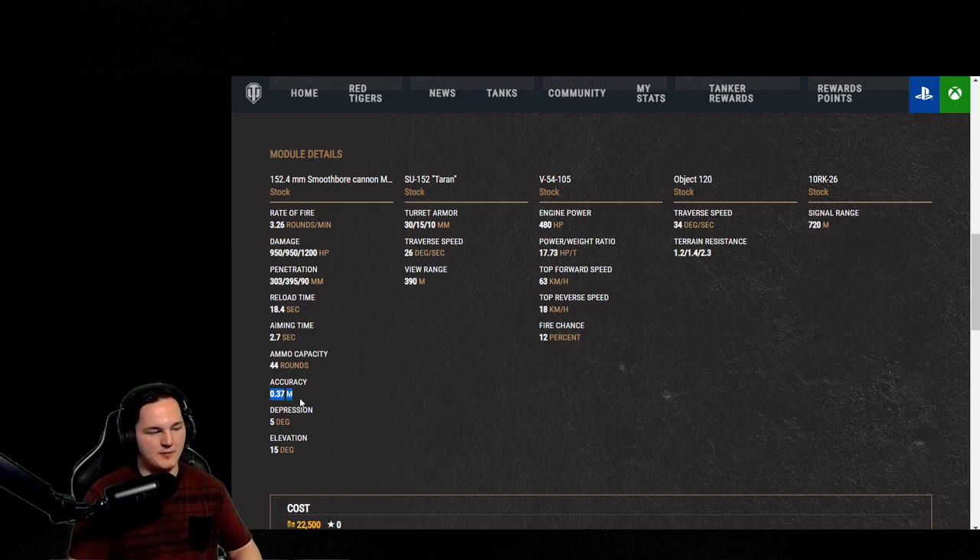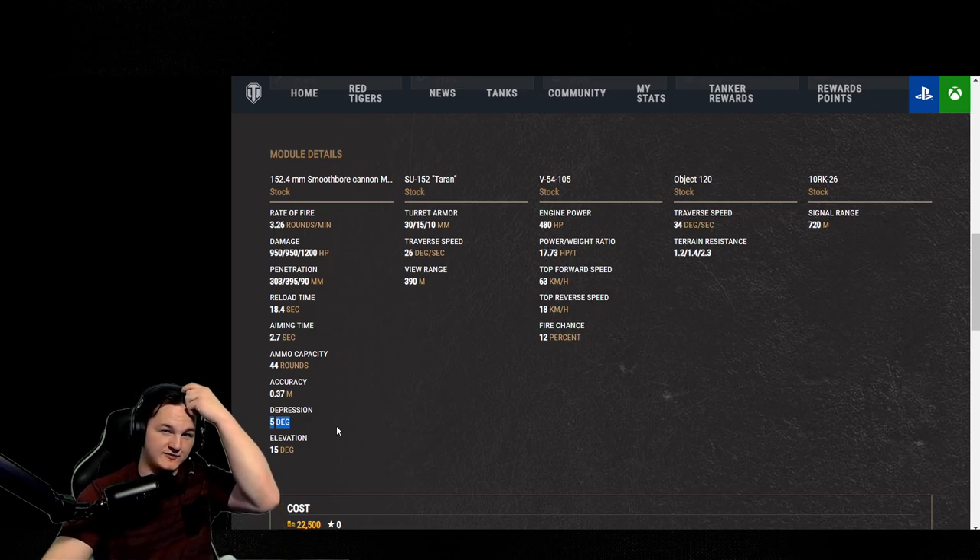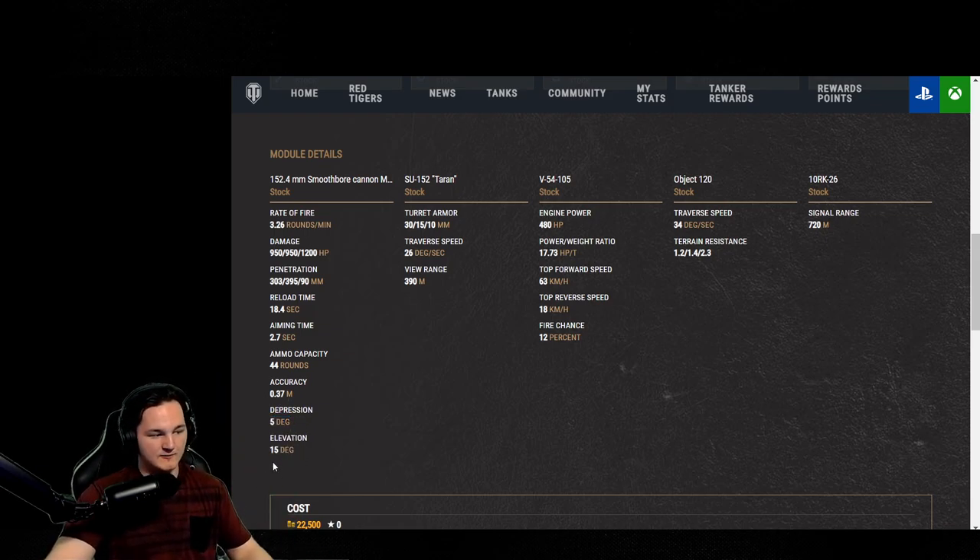The biggest drawback to your gun entirely is the aim time, but the aim time is still good. 5 degrees of gun depression means you're not going to be working a ridge line, and you don't really want to get close inside this tank unless you have to. 15 degrees of elevation as well, so you won't have too much of a problem aiming up.